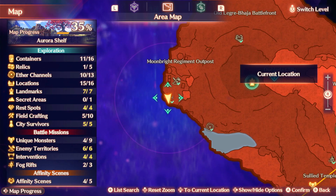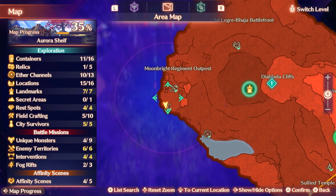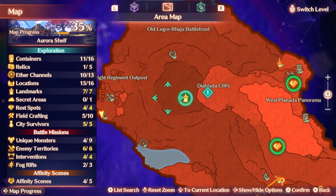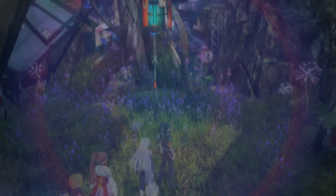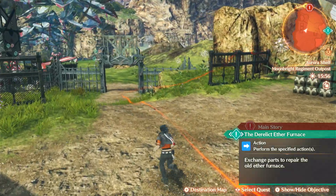Aether Mast in Aurora Shelf is located next to this Moonbrite Regiment outpost right here. You can fast travel to Theronis Crater, but fair warning, enemies here are above level 40. So if you're under leveled, it'll be hard to get to it.